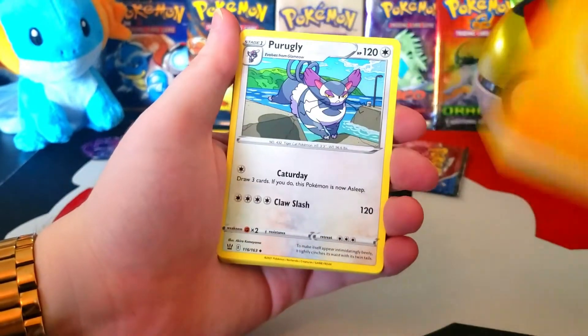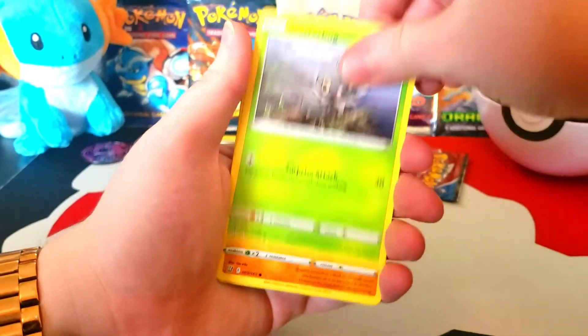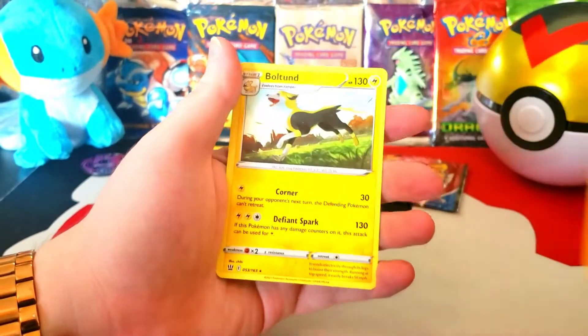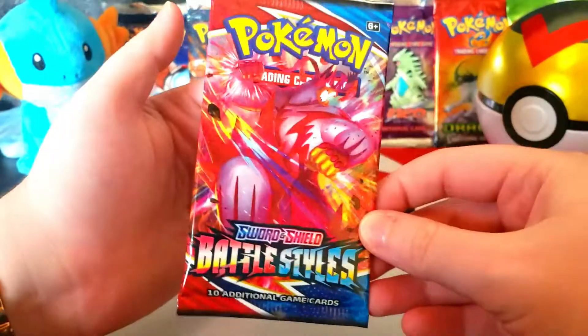More Chonkachu Energy, Purugly, Tool Jammer, Golbat, Glameow, Corsola, Scatterbug, Cubone, Murkrow, reverse Rapid Style Mustard, and then a Boltund — more Boltund action! And then the last pack for this video, sorted packs.